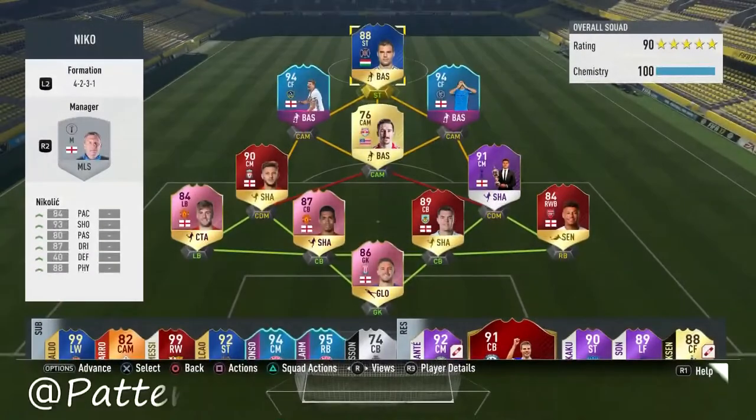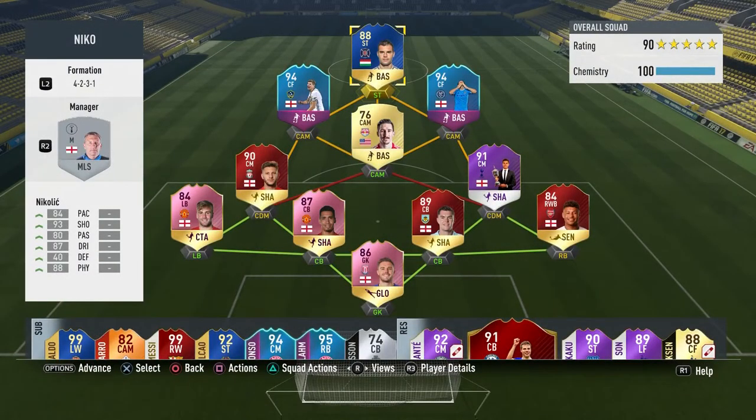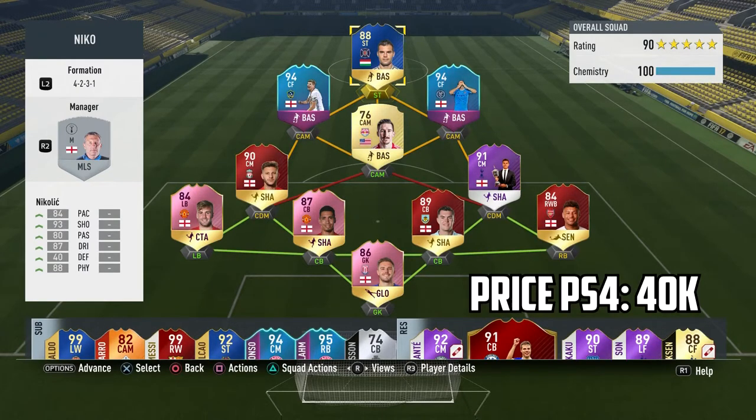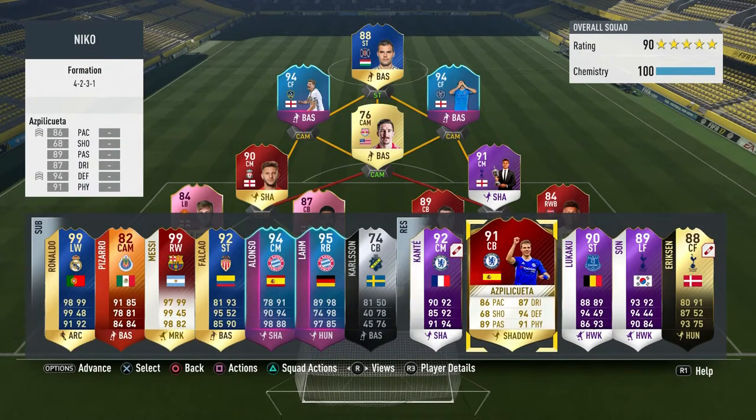What is up guys, Paterson here. In today's FIFA 17 video I'm back with another review, and it is Nikolic - he is a striker who plays for Chicago Fire. He links up with players like Bastian Schweinsteiger and pretty much the entire Chicago Fire team.